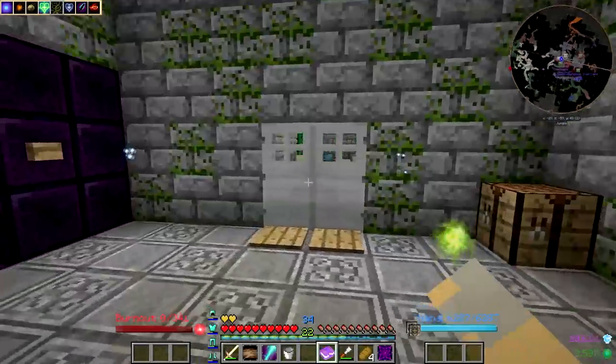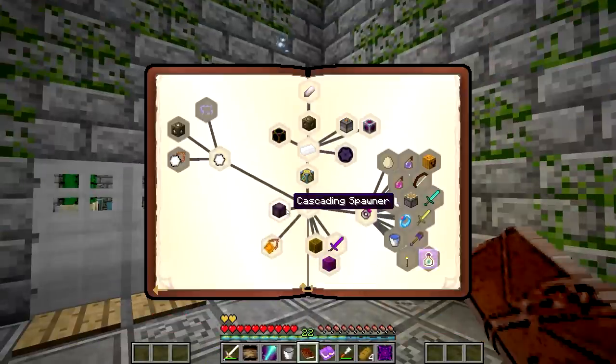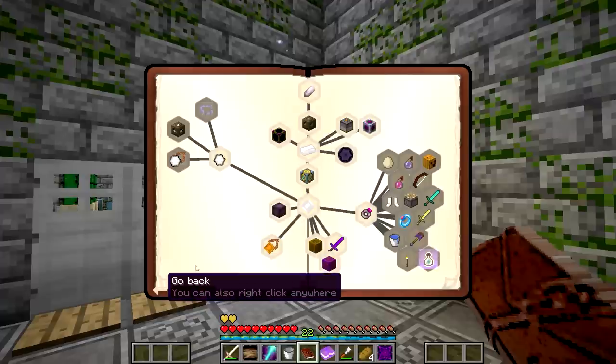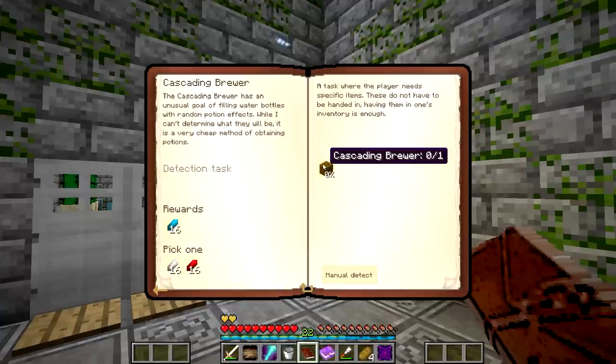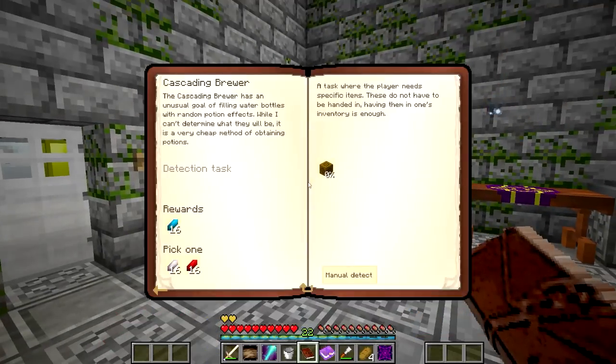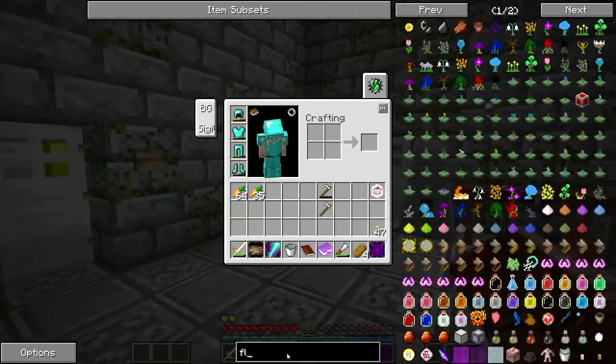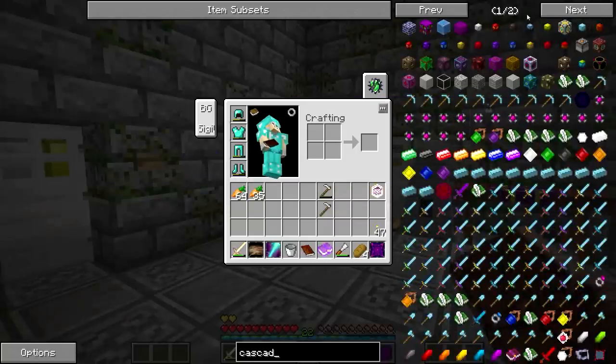In today's episode, I want to dive a little bit more into Aura Cascade. If we make a few things, it's going to get us a lot closer to making this Ring of Binding. The first thing I want to make is this Cascading Brewer — it will allow me to brew potions, and as a reward I get 16 blue aura crystals and 16 red aura crystals, which is really useful. Let's take a look at what we need to make it.